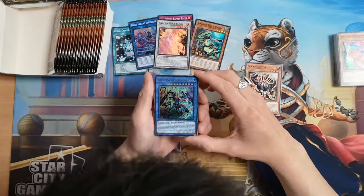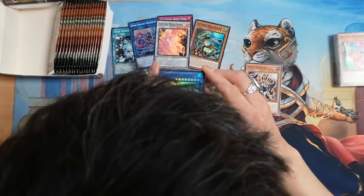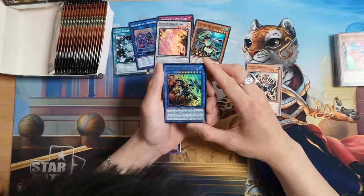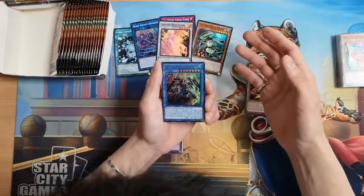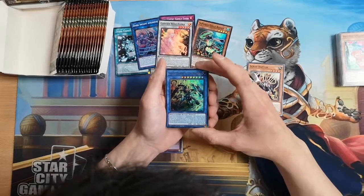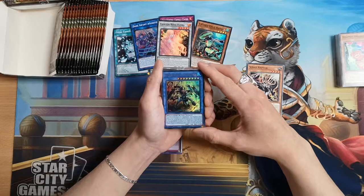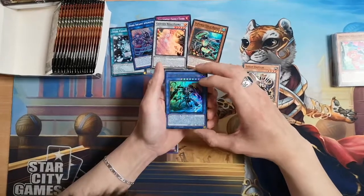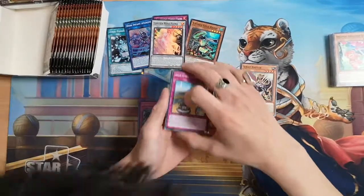White Knight of Dogmatica — another ultra ritual. You can ritual summon this card with Dogmatica Calamity. You cannot special summon monsters from the extra deck. If your opponent activates a card or effect except during the damage step, you can send one monster from your extra deck to the graveyard, then look at your opponent's extra deck and send one monster from it to the graveyard. This card gains attack equal to half the combined attack of those monsters sent to the graveyard until end of turn. You can only use this effect once per turn. Decent, though I'm not sure many Dogmatica decks would play it — but it's another ritual for the deck.